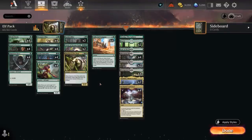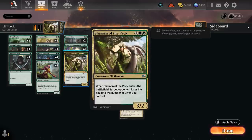Hello and welcome to another Explorer gameplay video. Today we're taking a look at Black Green Elves, which got a few new updates with the latest Explorer Anthology expansion. The main one being Shaman of the Pack: 3 mana, 3/2 Elf. When it enters the battlefield, target opponent loses life equal to the number of Elves you control. As you all know, Elves can go wide very quickly, so Shaman is an excellent win condition, giving you a way to maybe kill the opponent without needing to attack.